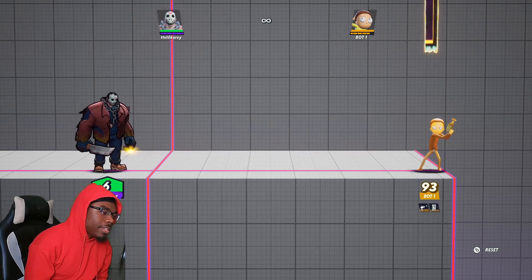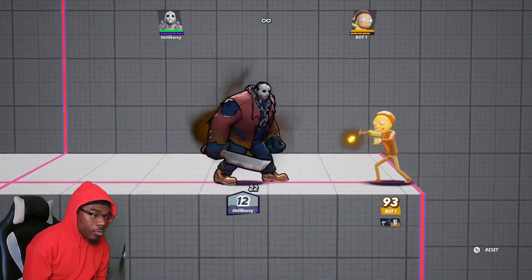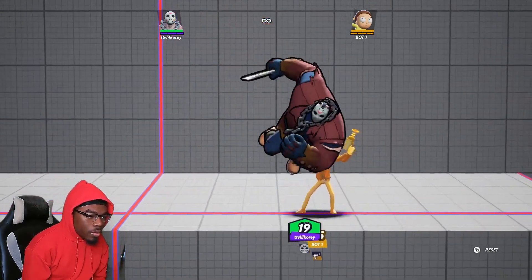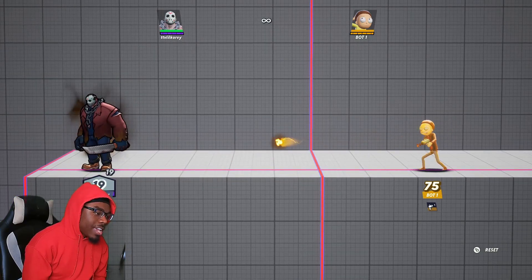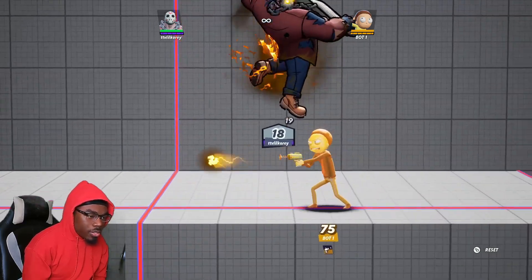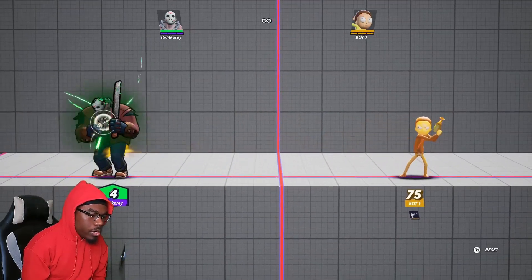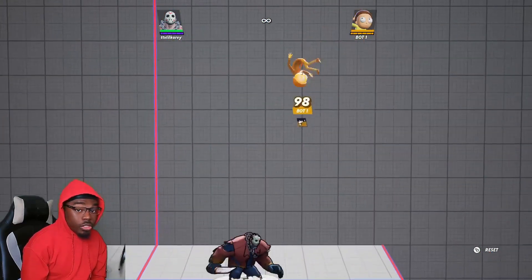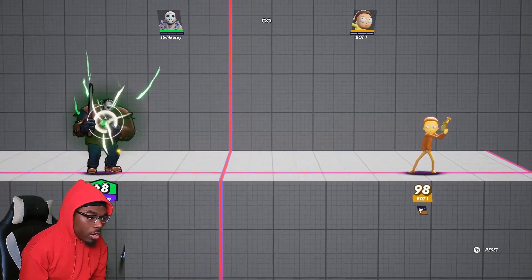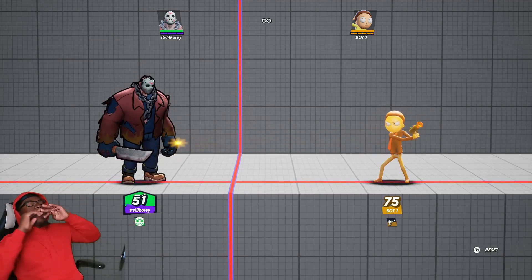One more thing about Jason's neutral special: if you still have your Rage available, your next attack will be a lot stronger. If you just throw out an attack after having Rage it'll go away, so make sure when you use your Rage you really want to hit your opponent. Look at the knockback difference with and without Rage — it's really strong. You're sacrificing health for armor but you want to make sure you really do hit the opponent so you can secure the kill.